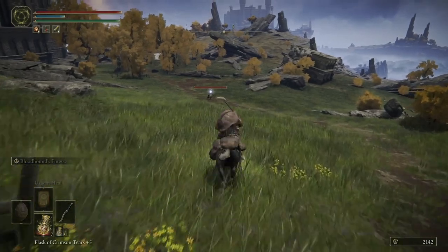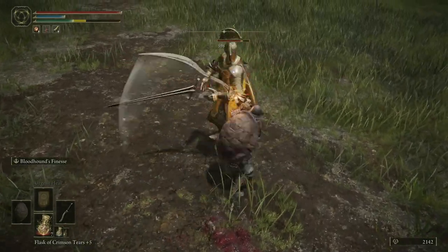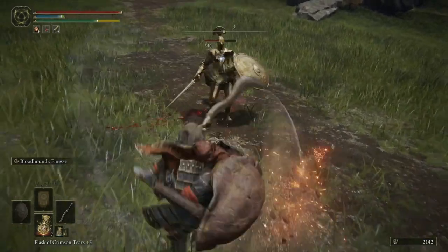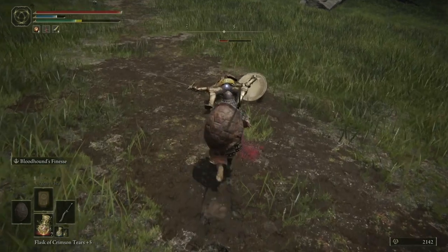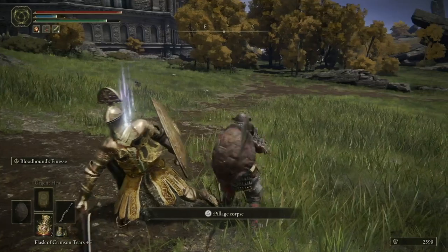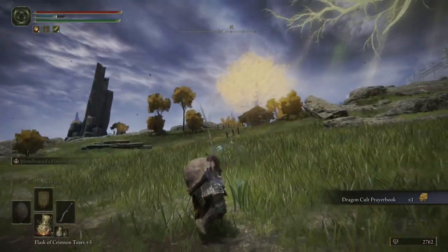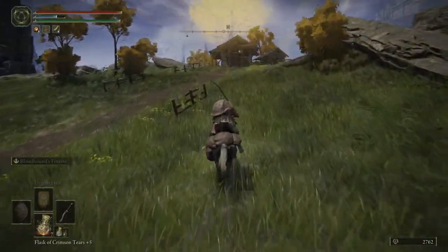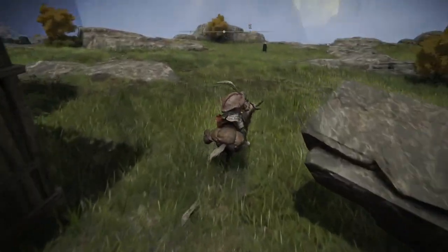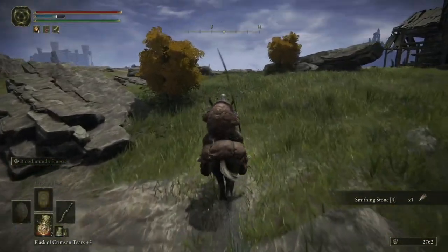Alright, going to ride on over to this guy. I'm going to do a dismounted heavy attack on him to get things started. You can see how much HP he has, but you can get a good combo on him — I already took off a third of his health. Once he does a stab, that's a good opportunity to do your Bloodhound's Finesse. Jump attack and he's almost dead. He drops the Dragon Cult Prayer Book. Up here there is a smithing stone — smithing stone four.